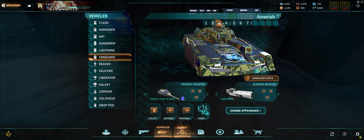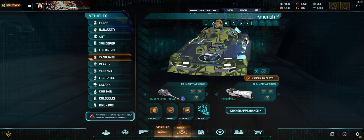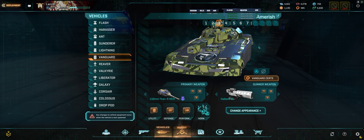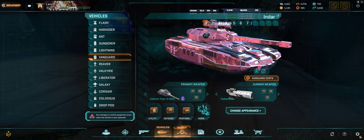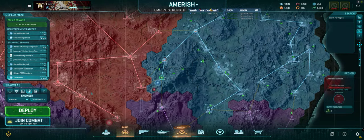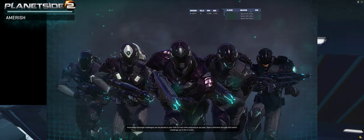Something I noticed on Amrish: camo means a bit more here. I think the reason is because of the uneven and incongruent terrain all over the place — there are little ditches and divots everywhere that you can kind of blend in with. But if you're bright pink, it doesn't really help you to survive. Amrish also has shadowing and low-level lighting going on, which is probably why I've seen camo matter more on this continent. Haasen is a little different.